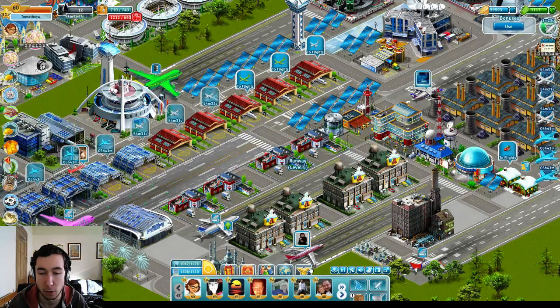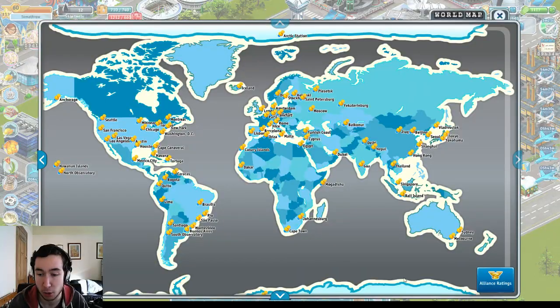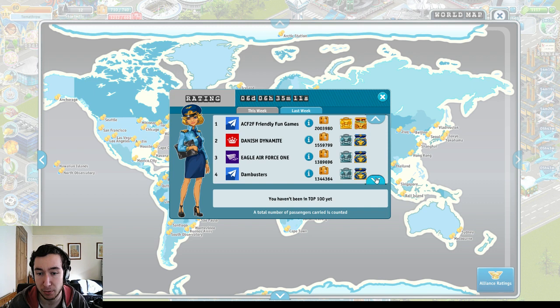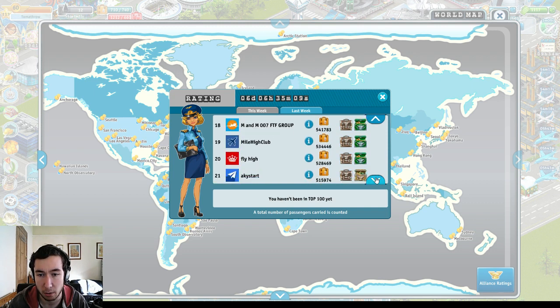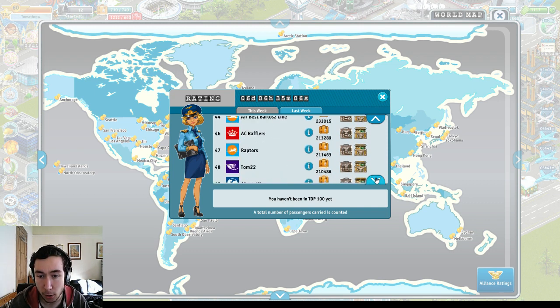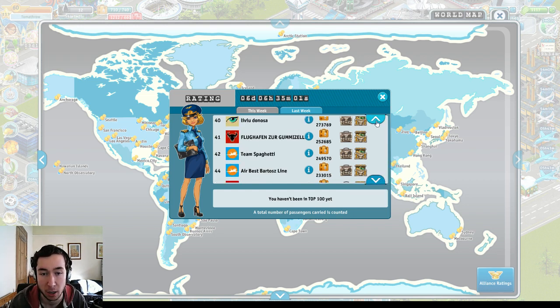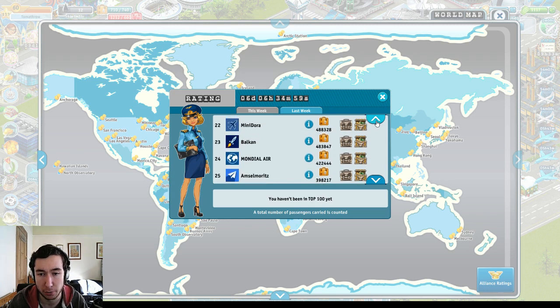We are at 13,218 passengers, which is currently 78th position in the top 100 rankings. If you finish in the top positions you get map chests, a medium bronze chest, dice bonus, fuel and passengers. You really want to be finishing around 20th or better, because then you get a better map set and the chests just get better.